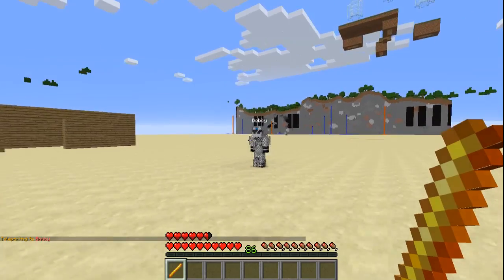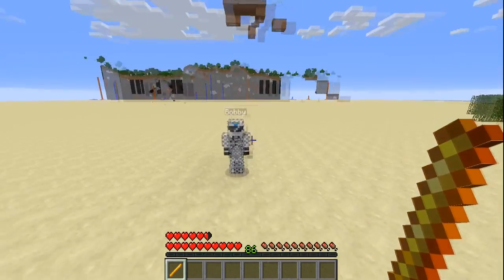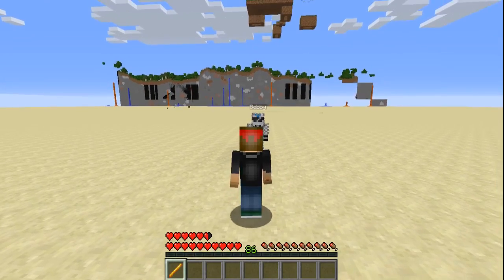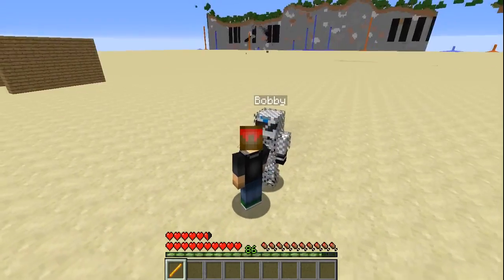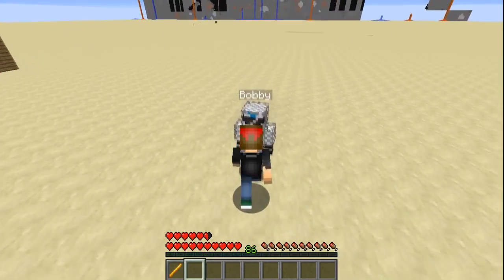We get a rod that has a beam spell. The beam spell is an instant ranged beam that applies to the player you click on. Since we have pull and damage, I can pull Bobby to us and it will also damage him. Let's right click — bam, there we go, he gets pulled to us, which is really good for PvP.